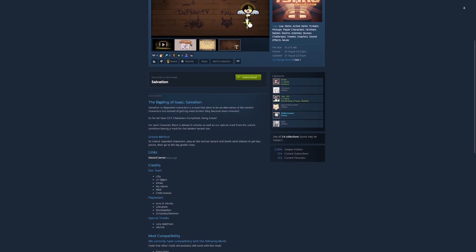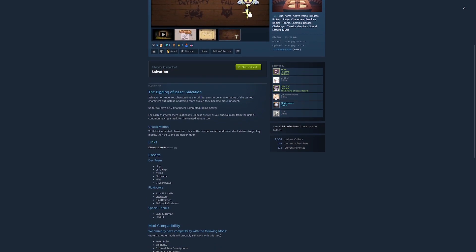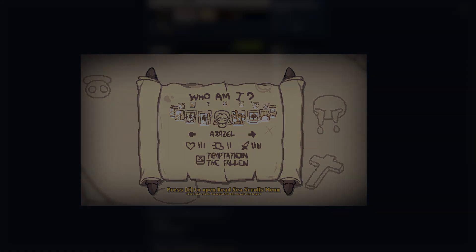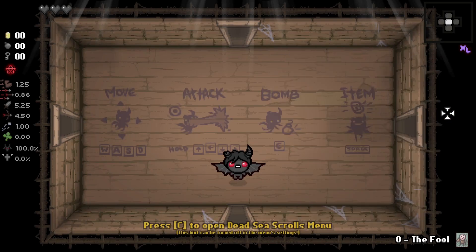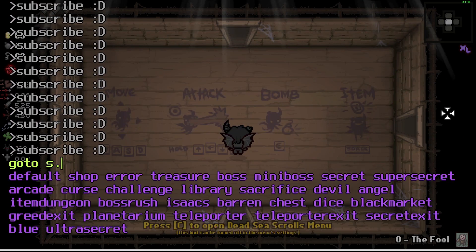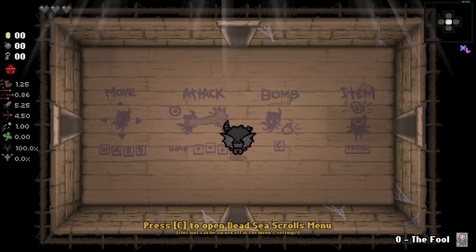So far there's only one character, this character being Azazel, but in the near future every character will have the repented version. To unlock repented characters, play as a normal variant of the character and bomb devil statues to get the special key pieces.